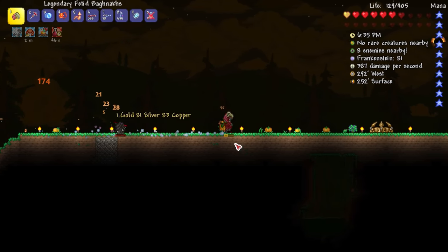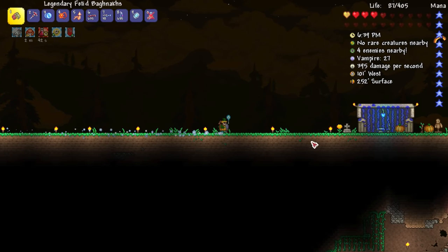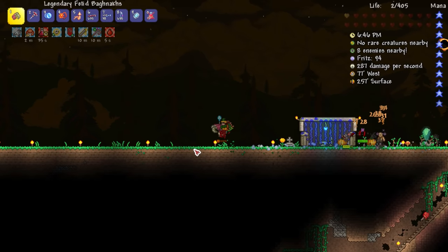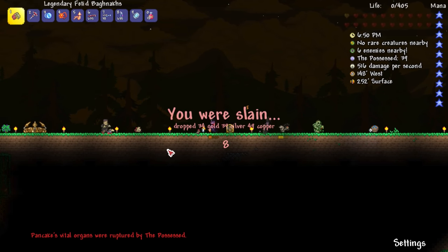I should probably go back and get it but it'll only last another minute. It's going to last like 30 seconds — might as well get bewitched again. Boom, there you go — bewitched! Now I get sharpening to eat through their armor — and I die instantly and drop 34 gold!